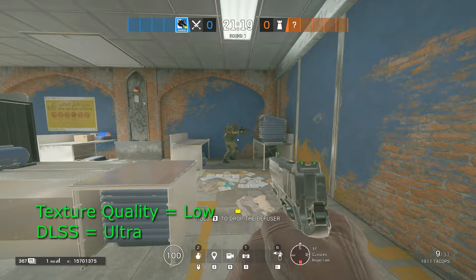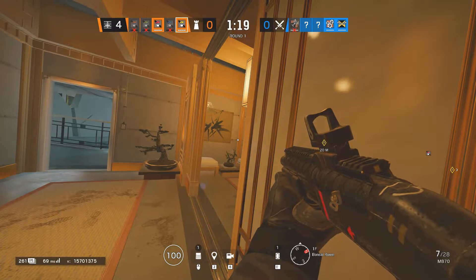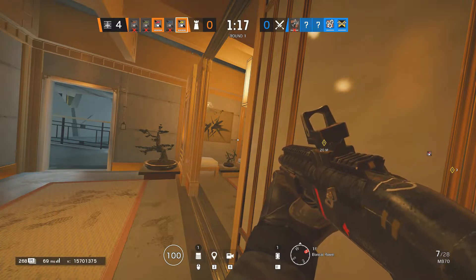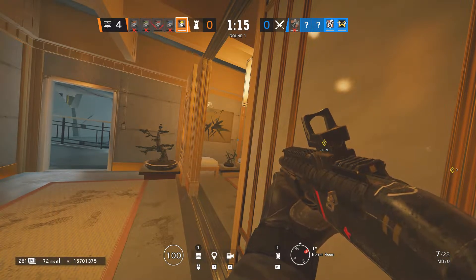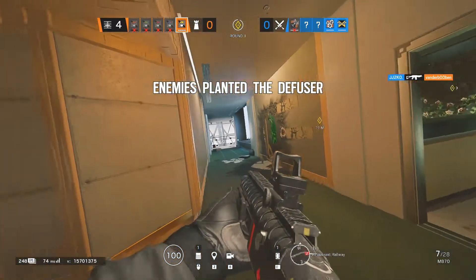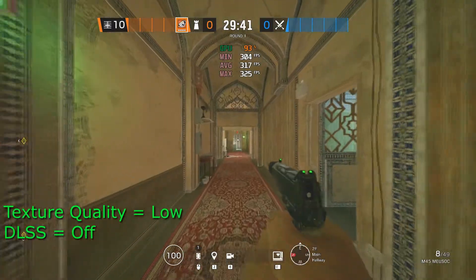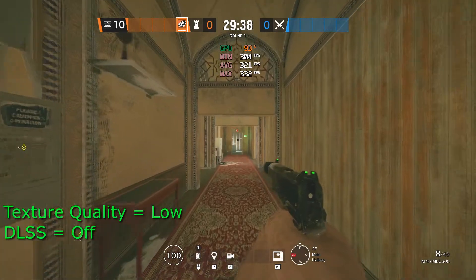So first I compared frame rates by walking down a hallway on Border using MSI Afterburner to show my minimum, maximum, and average FPS. I had all settings on low except for LOD quality which was set to ultra and anti-aliasing which was set to TAA, and these were the results. With DLSS off, my average FPS ranged from about 315 to 329.